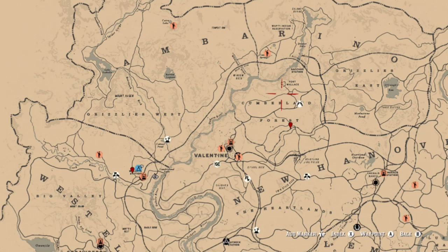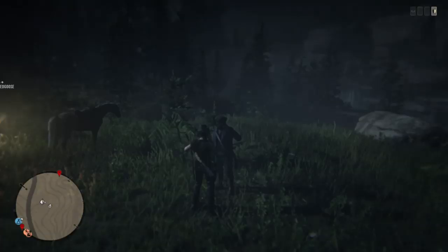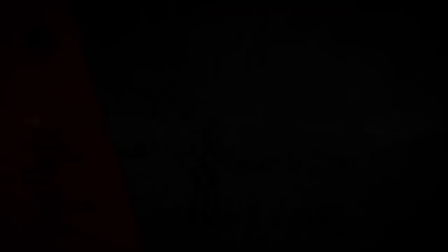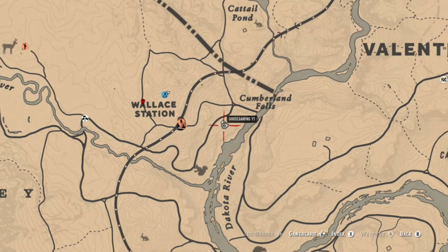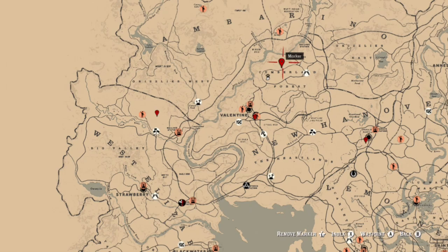Also in Cumlin Forest you can find elk, deer, chipmunks, and bighorn ram. But chipmunks are going to be kind of a pain today. If you come over to the Cumberland Falls area, there is one of these random stranger missions where the guy will sell you a treasure map, kind of in the same area where you can get your mutton, your venison, and your chipmunks.